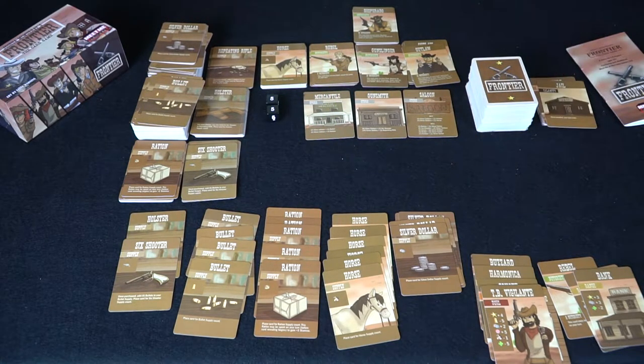That's the basic idea of Frontier the Card Game — pretty simple. Before the review, a few caveats: the repeating rifle can't be sold once you have it. You need holsters for your guns. When you buy guns from the gunsmith, you get bullets free with it. There are also trading post cards that let you trade with other players, encouraging some cooperation.